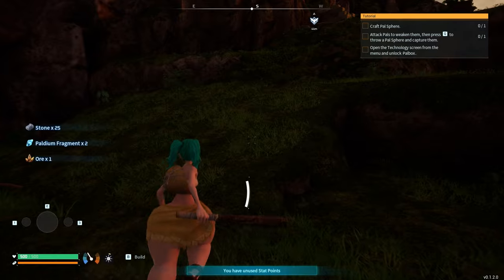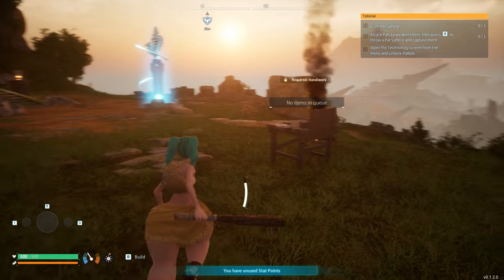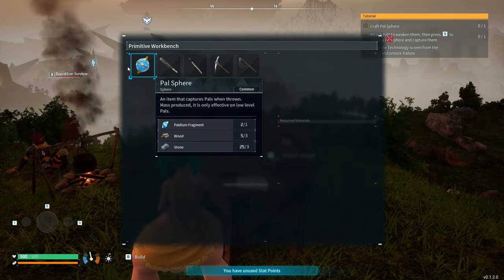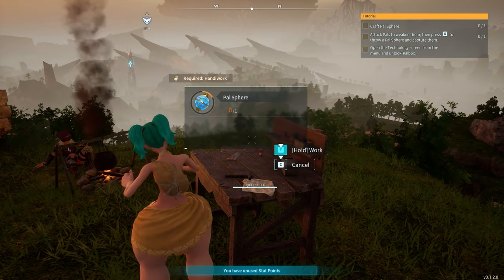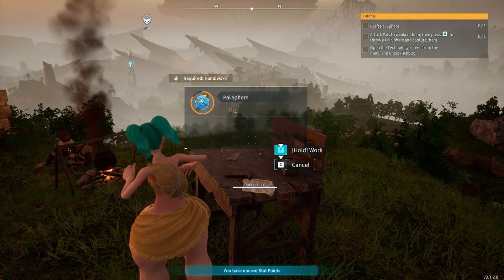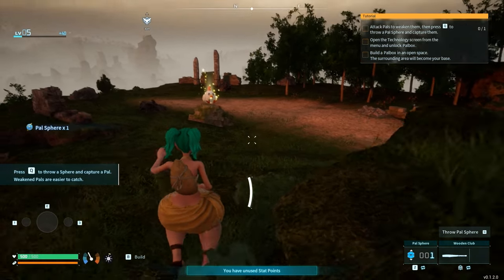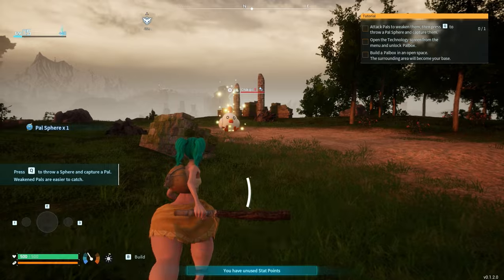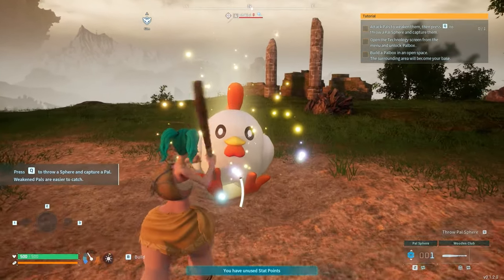She should be able to jump so high, honestly. Let's make a sphere — how many can we make? Just one. Fair enough. Let's get that sphere and fight this shiny — I want my first catch to be a shiny.